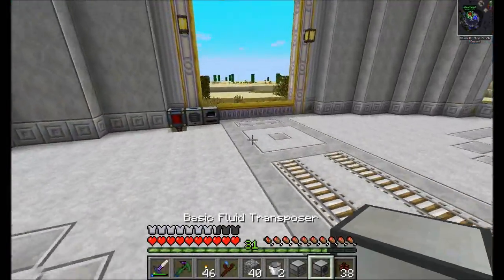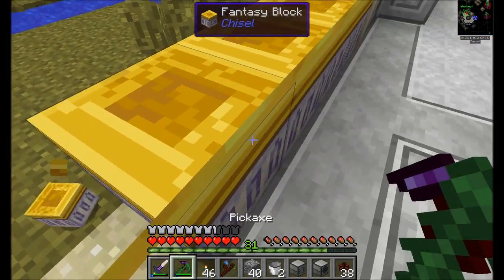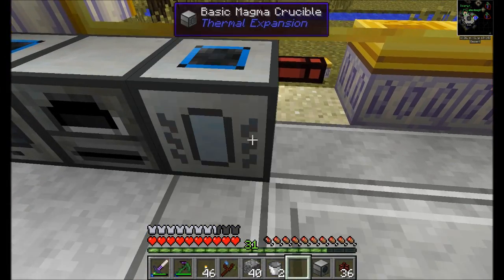All right, Soren, you've got a magma crucible and a fluid transposer here. Hey! A little stone in a bucket. Let's see - 200 buckets, right? Yes, that's exactly what you should do.